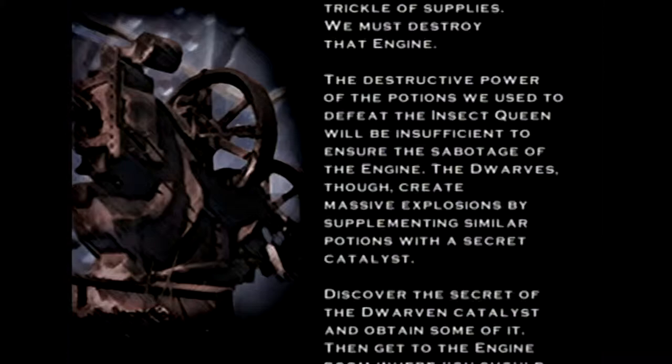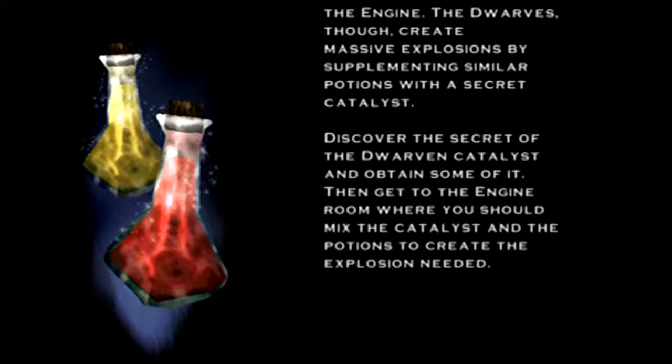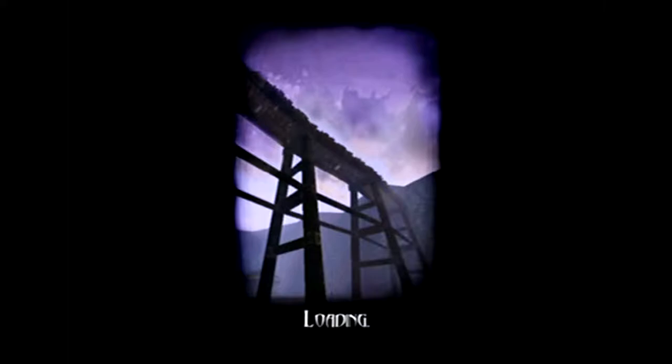The destructive power of the potions we used to defeat the Insect Queen will be insufficient to ensure the sabotage of the engine. The dwarves, though, create massive explosions by supplementing similar potions with a secret catalyst. Discover the secret of the dwarven catalyst and obtain some of it, then get to the engine room where you should mix the catalyst and the potions to create the explosion needed. Looks like we're going to be doing a little bit of sabotage — much like last time.